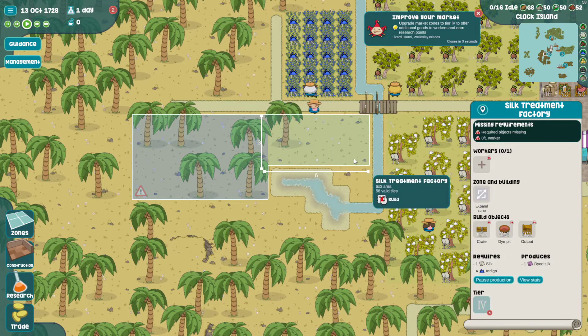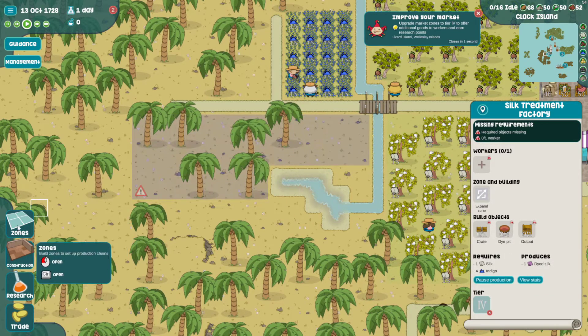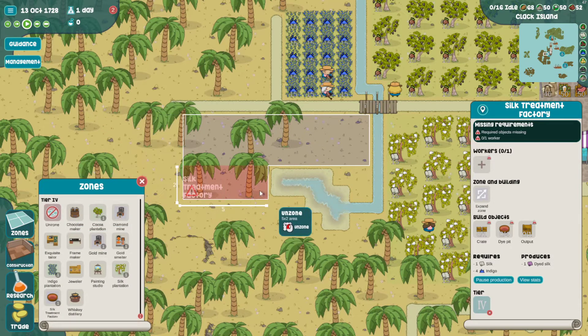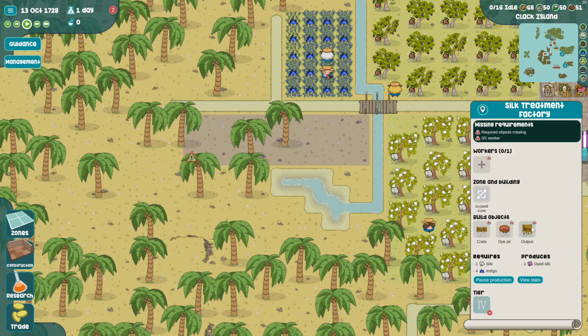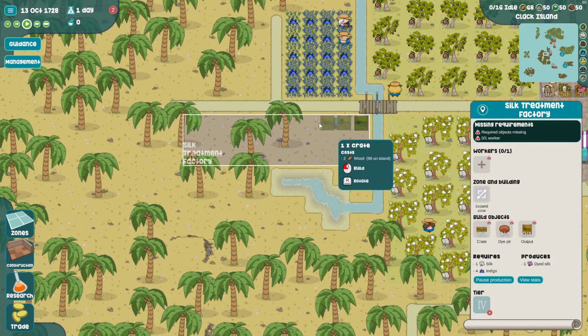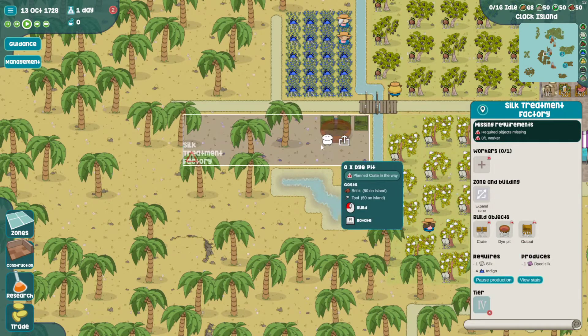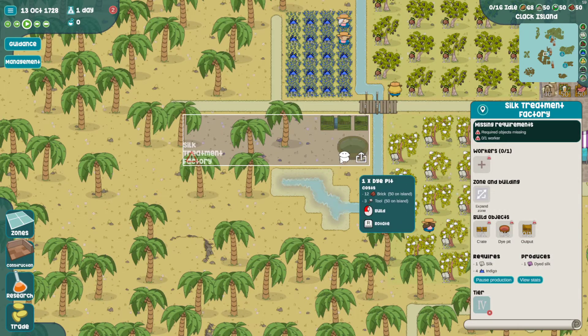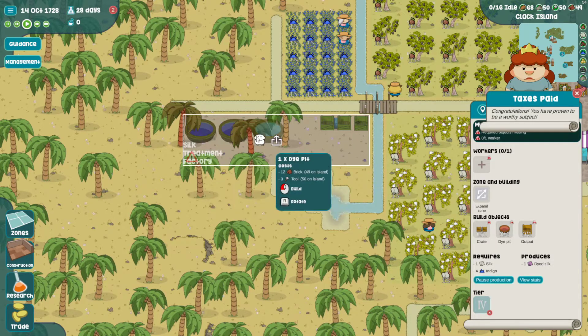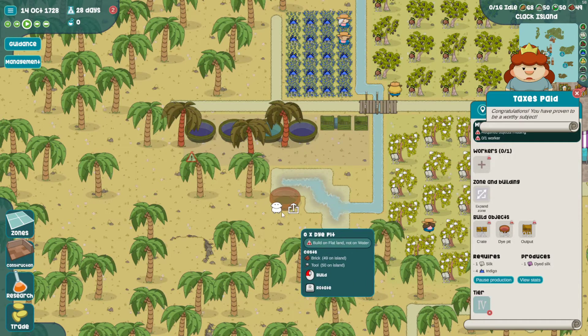Okay, so maybe doing it here would have been fine since it's an outdoor one. Output here - let's do them like that and then put some dye pits. It wants four of them minimum. There we go, got some dye pits.